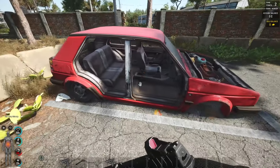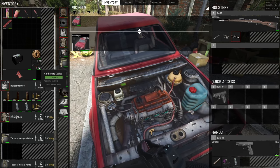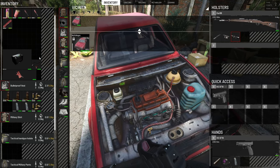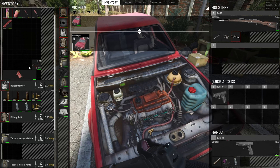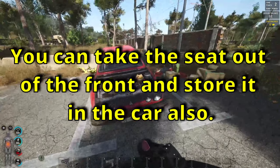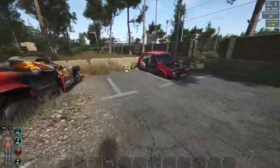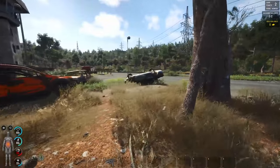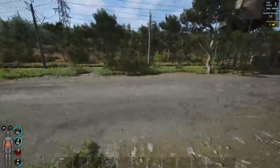Found a vehicle — driveable for the most part and it's got a battery, so we can install this. We'll lock this for now; it doesn't have a lot of fuel but that's fine. Keep the battery, install it, and lock it up. Someone could lock pick it but this gives a bit of protection. We just need to find one Volkswagen wheel. I saw a Volkswagen back in town — let's run back down and check if there's a wheel on it.